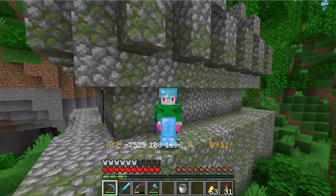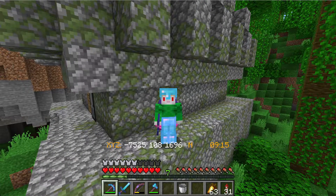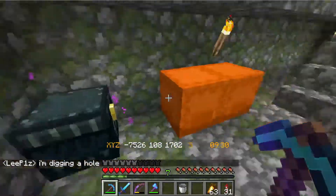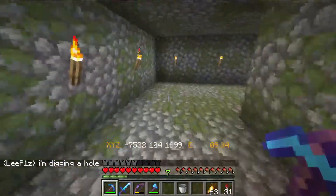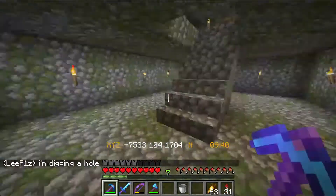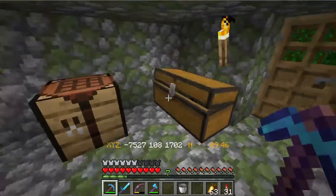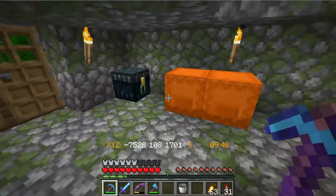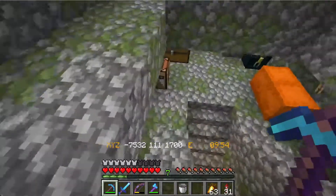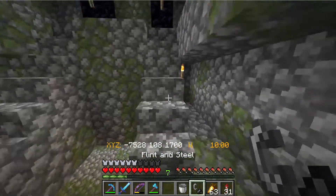Good morning everybody, welcome back to Day Bound. We last left off right here at this jungle temple. I haven't done much work inside — I just cleared out the basement and found a chest with three diamonds where the redstone was. I already put them in my chest and built another portal, I just haven't lit it yet. Let's go down and grab a flint and steel and light this thing up.